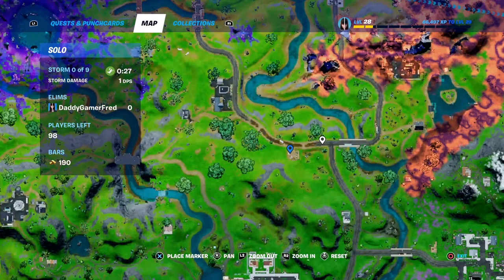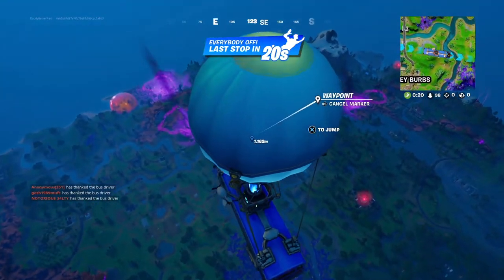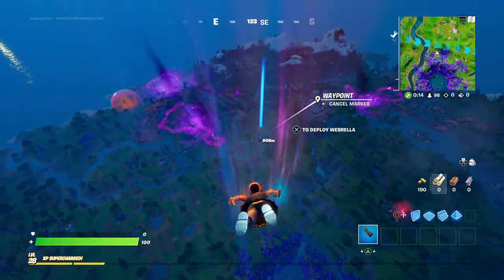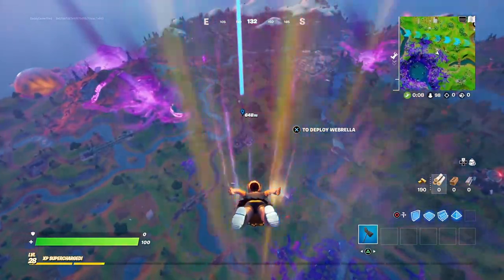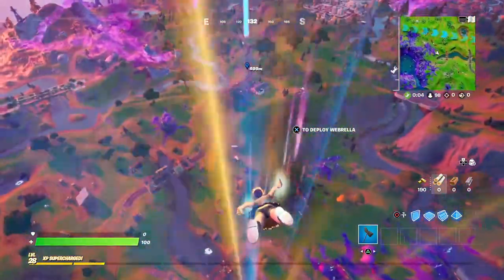Which is kind of unfortunate right now because I believe Sloan spawns right here as well. We're just gonna drop right on him and see if we can get his quest. You get the quest this season by talking to the NPC, so I'm gonna drop down and see if I can get the quest - hopefully without dying from Sloan being right there.